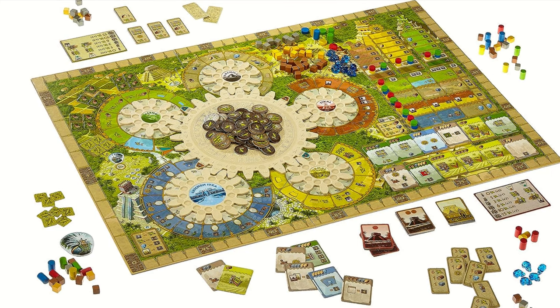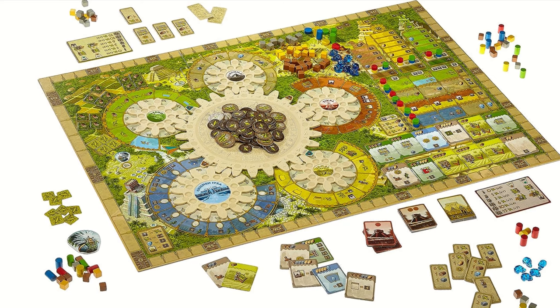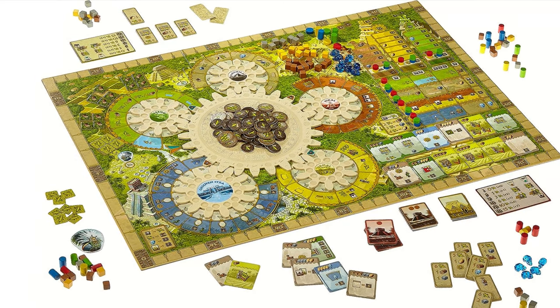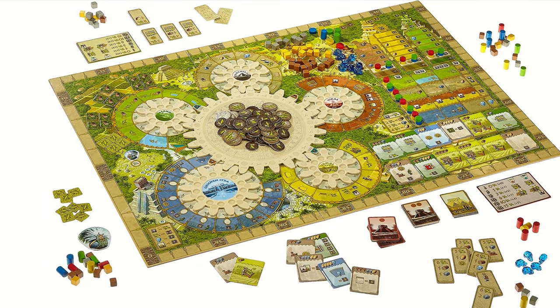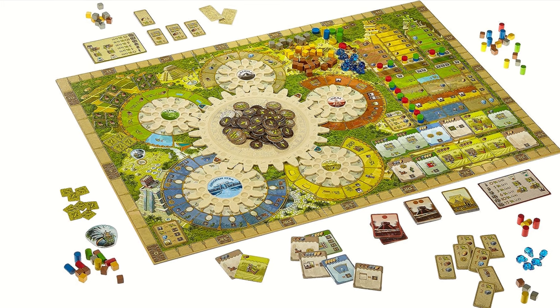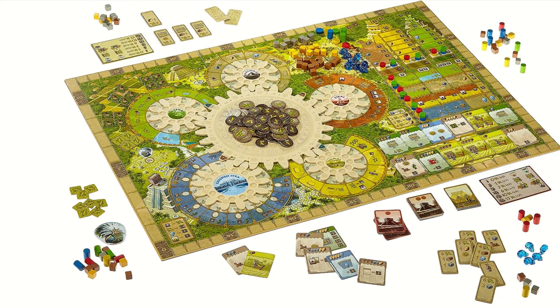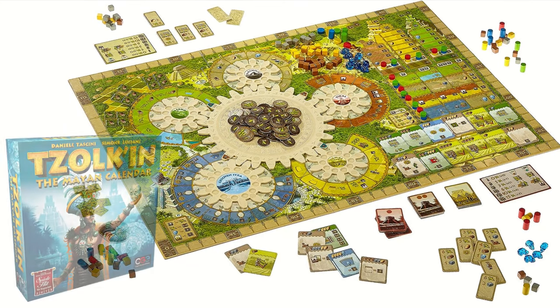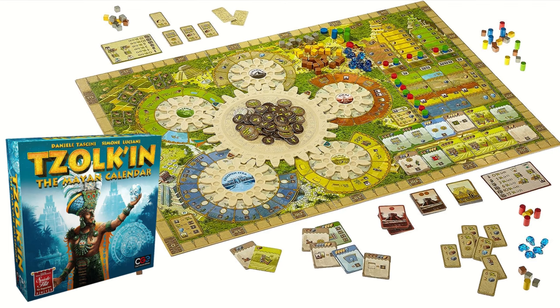Actions become more valuable the further along the gears they are located, encouraging players to make time work in their favor. The game concludes after completing a full revolution of the central Tzolk'in gear. Victory can be achieved through various strategies such as pleasing the gods by placing crystal skulls, constructing temples, or many other paths. Overall a very nice game and one of my favorites in this list.